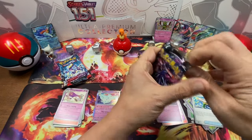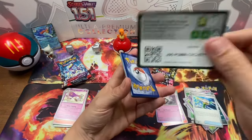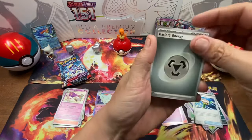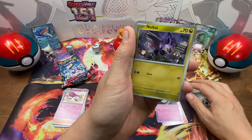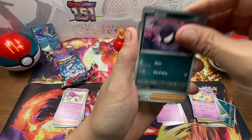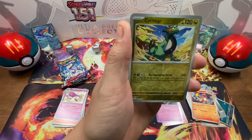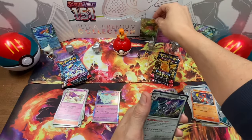Here we go on the Paldian Fates third pack. We've got Basic Energy, Noibat, Kimicho, Ghastly, Paldian Students, Mushhold, Moonlit Hill, Charmeleon, Cyclazar Reverse Holo, Pommy Full Art, guys, and Rev of Room. Look at that.